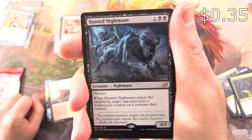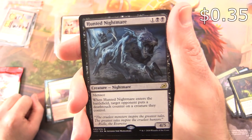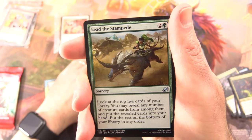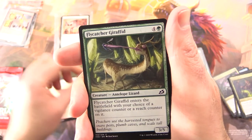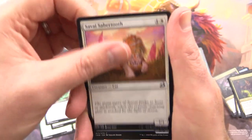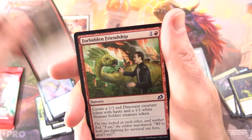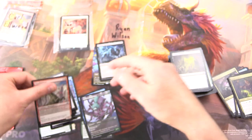And the rare: Hunted Nightmare — creature nightmare, 4/5 for three, with menace. When it enters the battlefield, target opponent puts a deathtouch counter on a creature they control. Uncommons: Lead the Stampede, Neutralize, Glowstone Recluse. Commons: Flycatcher Giraffid, Springjaw Trap, Hampering Snare, Savise Sabretooth, Wingfold Terran, Blisterist Gremlin, Forbidden Friendship, Blood Curdle, and Cloudpiercer.